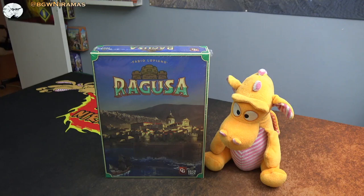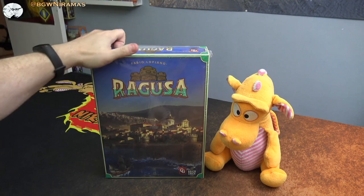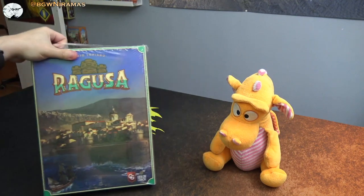Hello, welcome to Board Games with Niramas. I'm Joseph and I'm here today with Draco. We are going to check out Ragusa, a game from Fabio Lupiano and published by Braincrack Games.